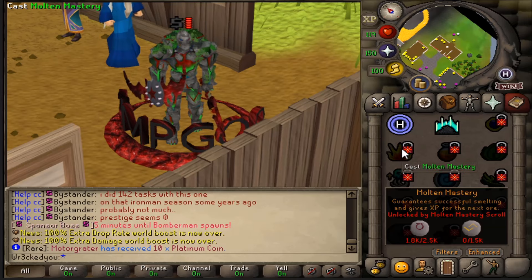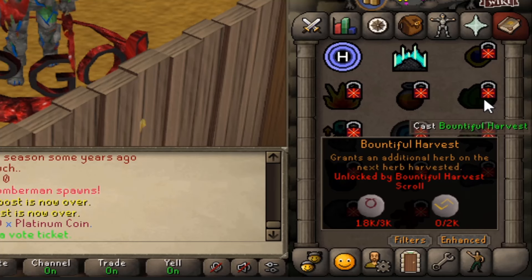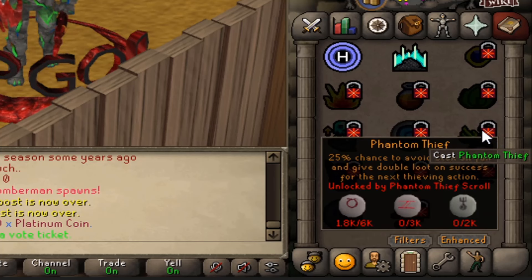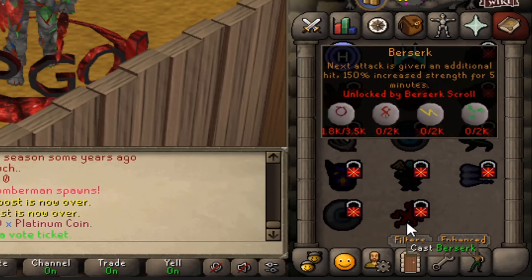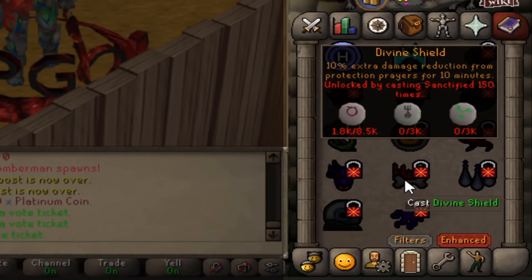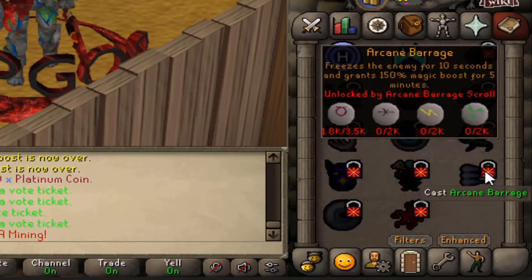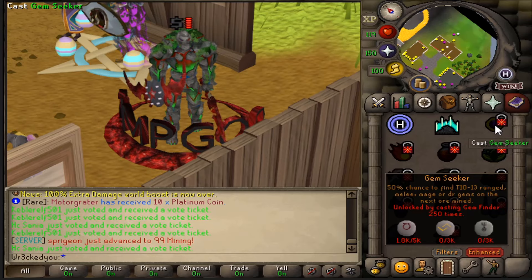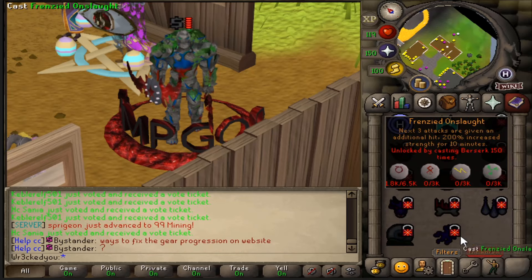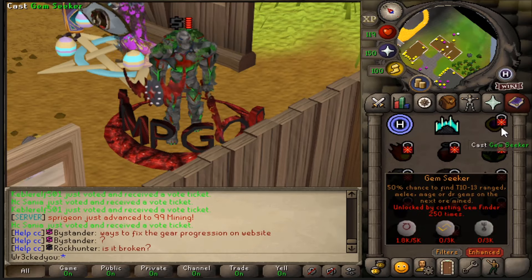Honestly, an amazing addition here to Redemption. Molten Mastery guarantees successfully smelting and gives XP for the next ore. Master Mixer creates two potions for the next potion. Bountiful grants an additional herb on the next herb harvest. Phantom Thief — 25% chance to avoid a stun on fail and gives double loot on success for the next thieving action. Now you'll see an enhanced filter right here — these are even more powerful. They look different as you go from regular to enhanced, essentially doubling what the actions do. You'll need to cast each spell 250 times to unlock the enhanced version. The enhanced versions cost 150 runes, while regular ones cost 250.